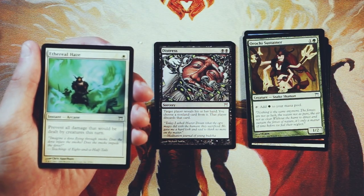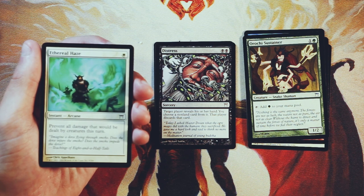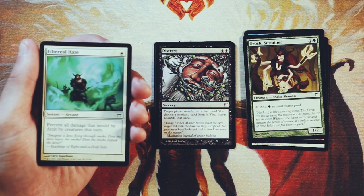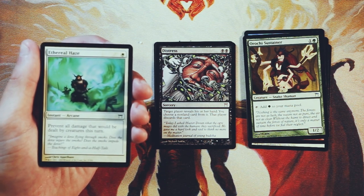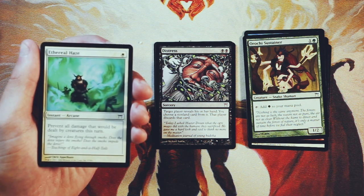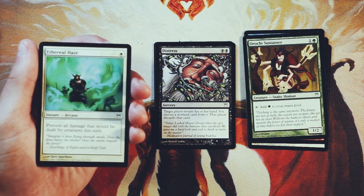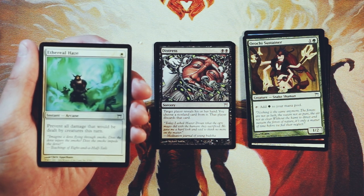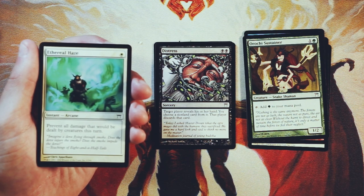Ethereal Haze is an instant arcane spell for one white. Prevent all damage that will be dealt by creatures this turn. I've talked about fog effects many, many times — we're almost at episode 300 here, so you're probably getting tired of hearing it. Cards like this are very much a trap for new players. You can turbo fog in constructed when you have a prebuilt game plan to get to, but if you don't have that already built in, you're definitely not getting your money's worth. You prevent damage for a turn, and if you're playing a card like this you're probably already in the losing position — stalling for a turn probably isn't going to get you anywhere. Definitely not a pick in my opinion.